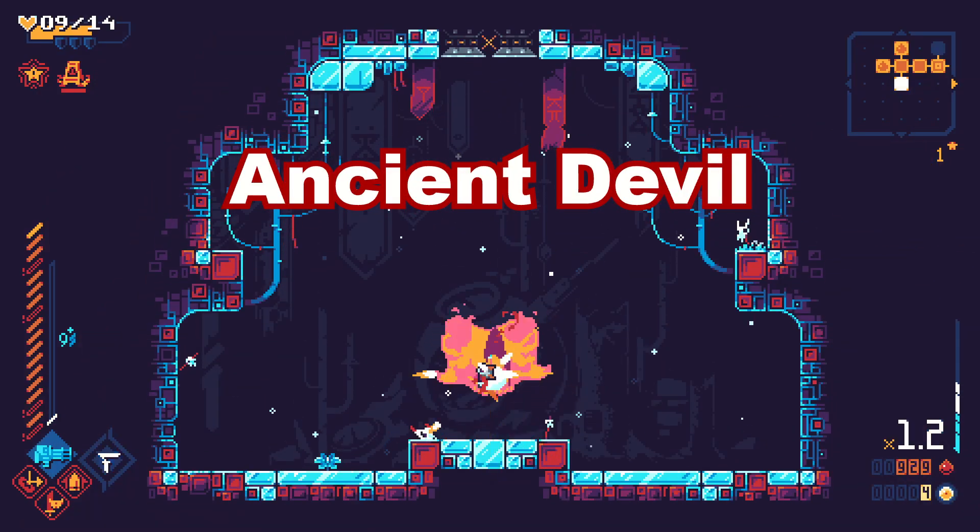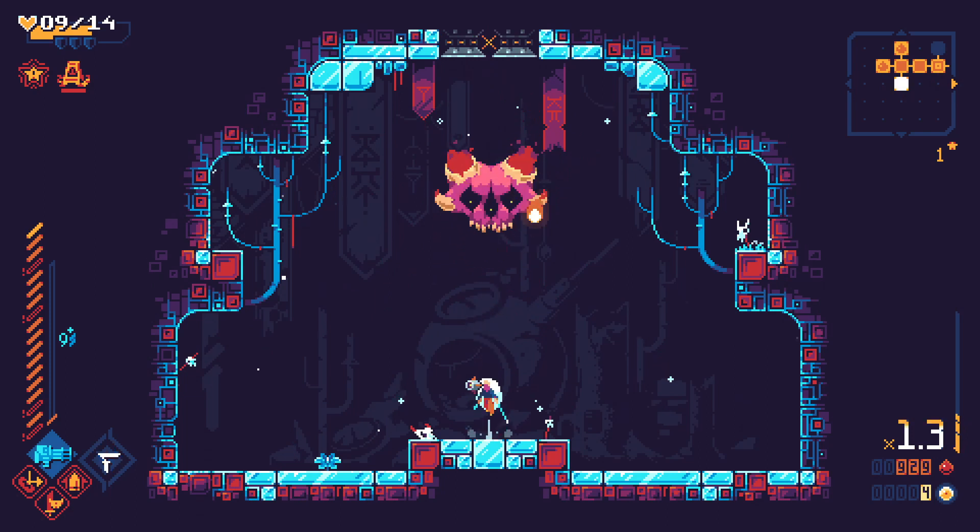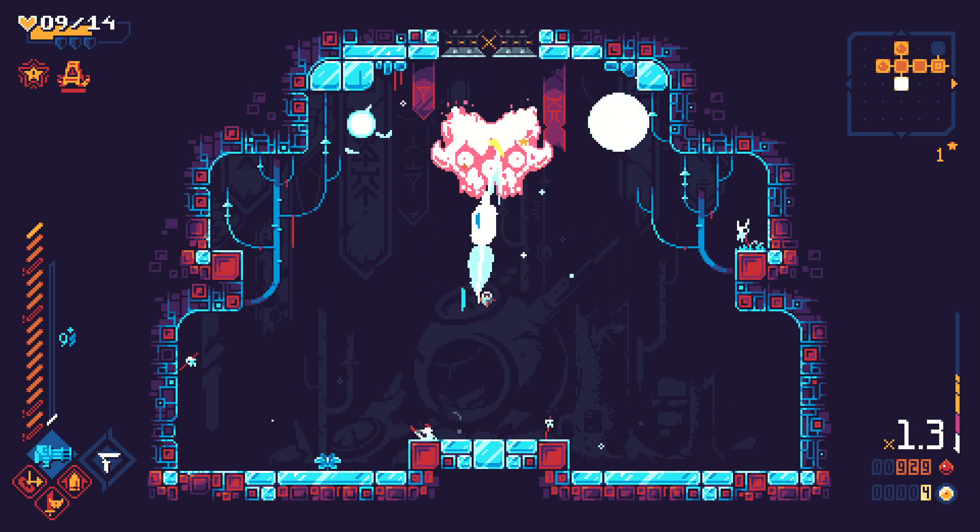Try to keep the Ancient Devil low to the ground. When flashing without an exclamation, move away as it spawns a circle of bullets. Then, jump in and smash them back!